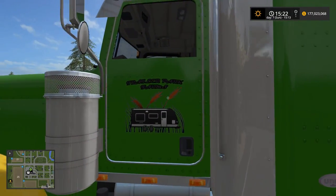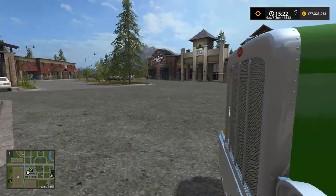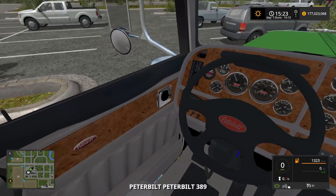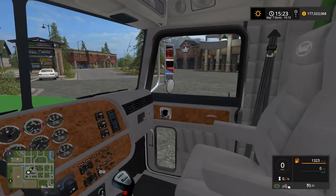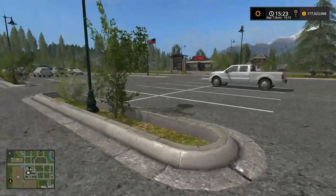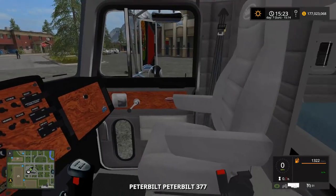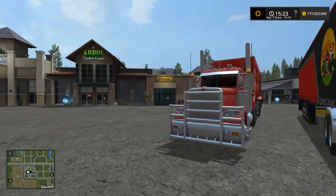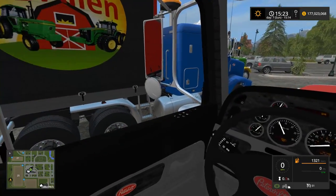This is a very nice looking truck pack from Trailer Park Farms. The interior looks really good as well — very nicely done inside. Even looking back at the sleeper portion, it's very nicely done. Just looking at the amount of detail in these trucks, they are very well made. This one of course has no sleeper cab.